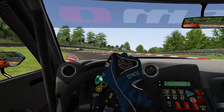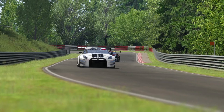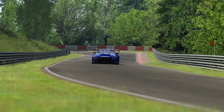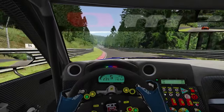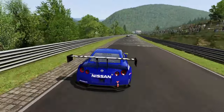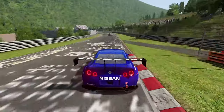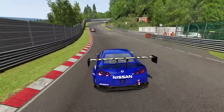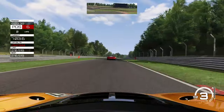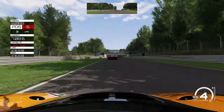That being said, it might be worth it. Assetto Corsa's praised physics model is essentially the same on console as it is on PC, meaning you don't lose realism when it comes to the driving experience and simulation aspect of the game. Moreover, it looks and runs a lot better than I thought it would. Granted, it's not the best-looking racing game on the market, but it certainly does look good enough, especially considering it came out for consoles in 2016. My PlayStation 4 ran it with ease and both consoles are capable of running Assetto Corsa at 60fps.